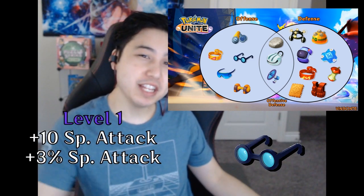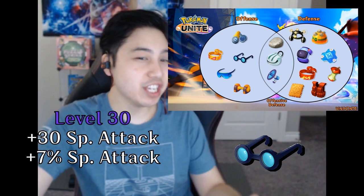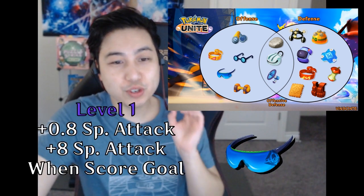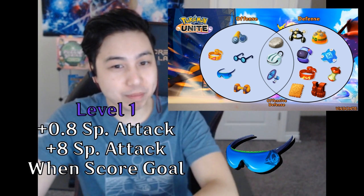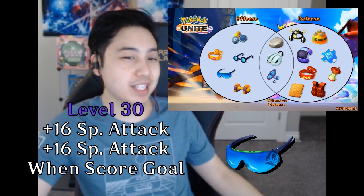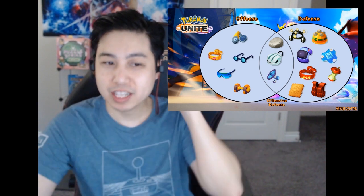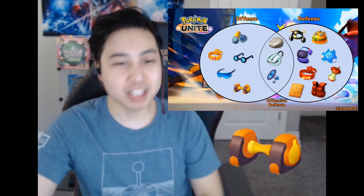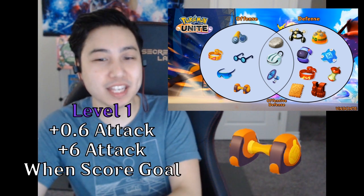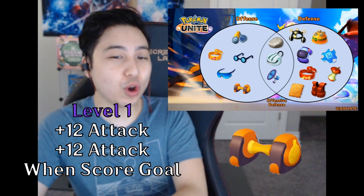Wise Glass gives you 10 special attack and 3% special attack at level 1; at level 30, that's 30 special attack and 7% special attack. Special Attack Specs gives 0.8 special attack and permanently 8 special attack every time you score a goal at level 1; at level 30, it's 16 special attack and +16 special attack permanently per goal. Fierce Attack Dumbbells give attack +0.6 and +6 attack per goal scored; at level 30, attack +12 and +12 per goal.